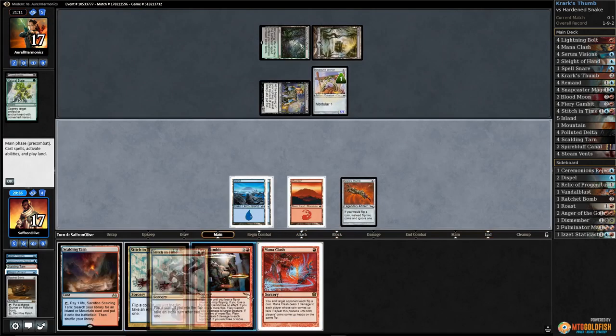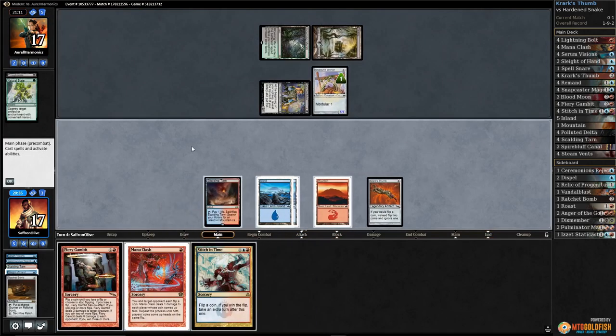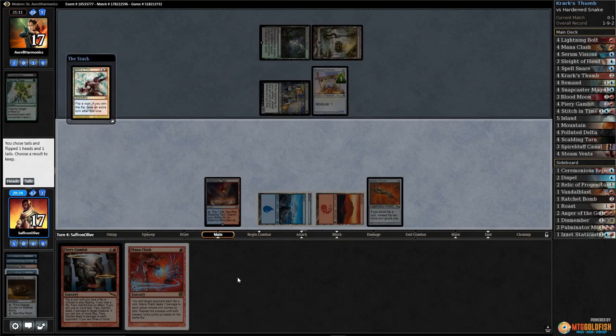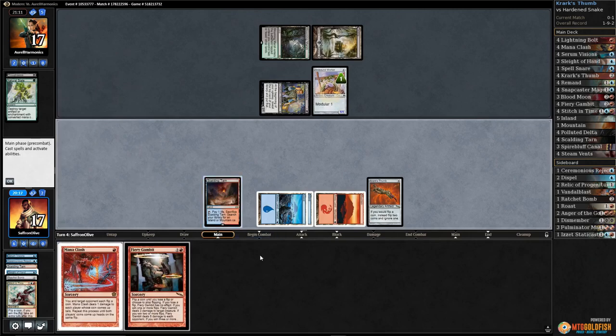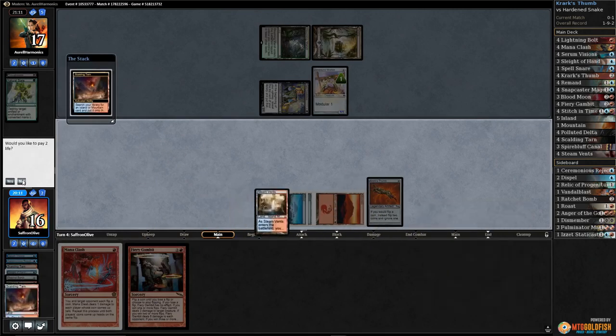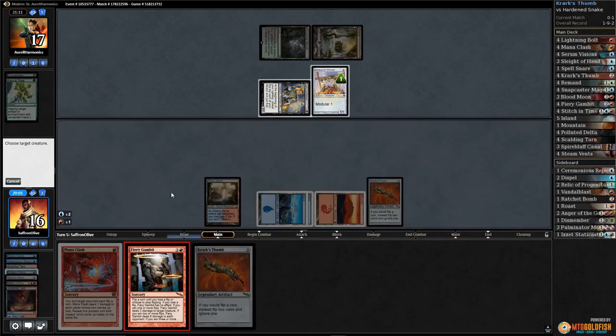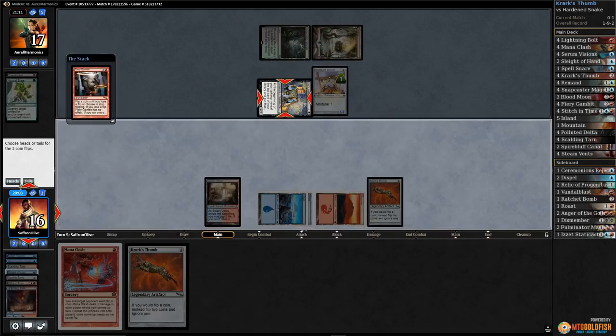Scalding Tarn — I'm so afraid to cast a Stitch in Time because we haven't hit one single time. Stitch in Time — tails! We won one! Get an extra turn. Crack Scalding Tarn, get a Steam Vents tapped, pass the turn. Another Thumb — Fiery Gambit, target Dark Confidant. Tails, we won the flip — continue. Tails, we won the flip — continue.